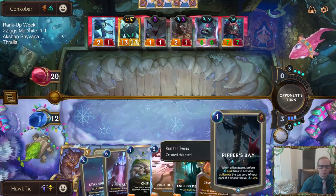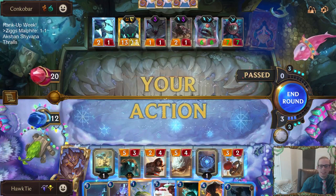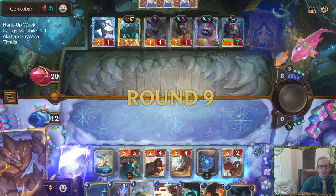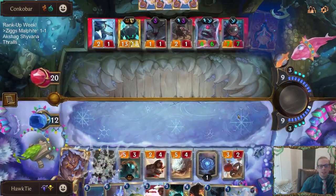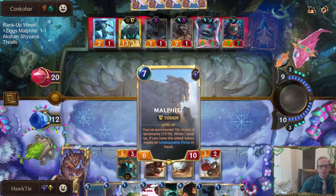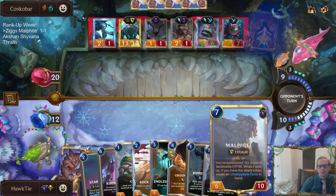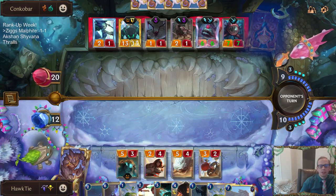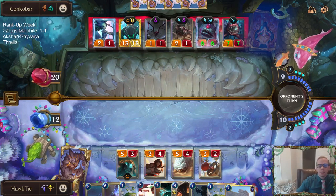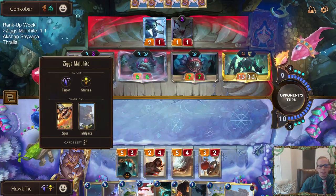Maybe we hit Preservarium, but no — Malphite! Finally! So there are only six cards that can really help us win — the Heralds and the Malphites — and we got the Malphite. We got one Malphite at least.